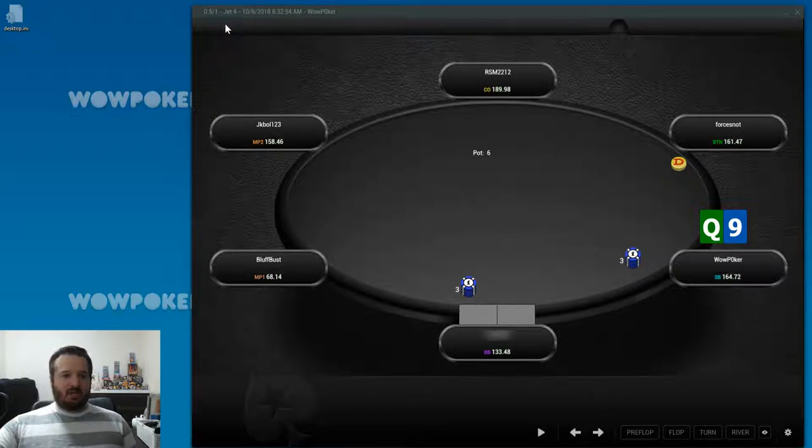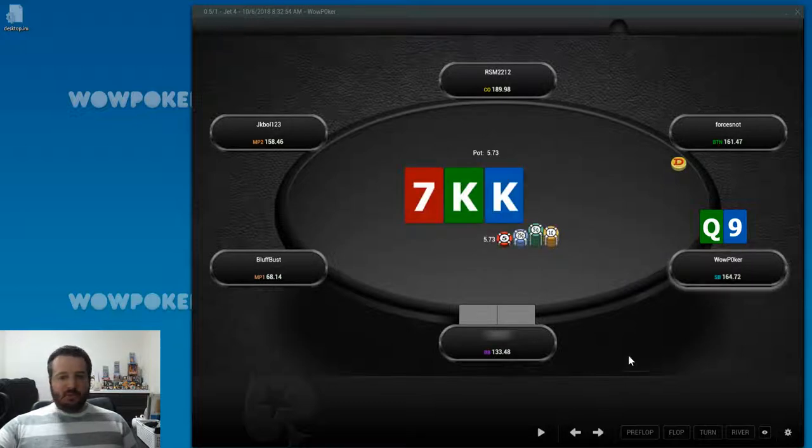As far as this hand goes, this is a $0.50 fast forward - the zoom equivalent on Party Poker. I did play a little bit on these tables but mostly playing the 1-2 regular tables. Standard open with Queen-9 offsuit. And call on this board texture - I expect to have a nice equity advantage, going to be c-betting one-third of my whole range.